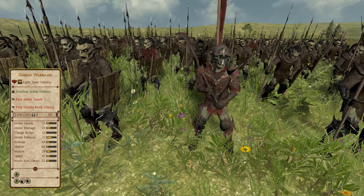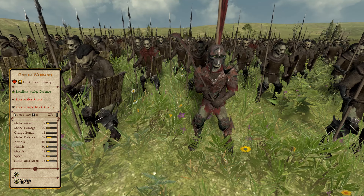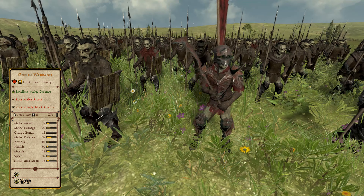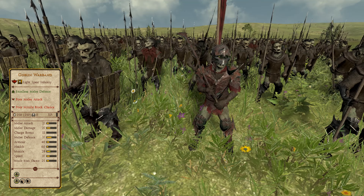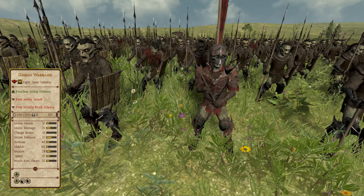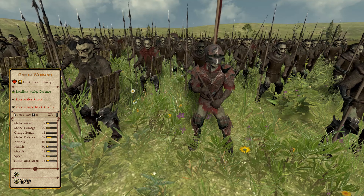Moving on to 24th place, we have the Goblin Warband — a bronze tier 1 light spear infantry unit fielded by the Goblins, sharing the exact same inability to take up position as the previous unit. These guys are only distinguished by their significantly better armour and resistance to ranged attacks, making them somewhat more useful. However, it's the only spear unit fielded by the Goblin faction, meaning it will be forced into action against mid-tier and elite units — situations where the unit is completely outclassed. Ultimately, this unit will always be forced to fight an uphill battle.